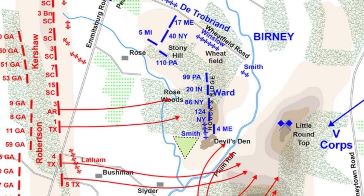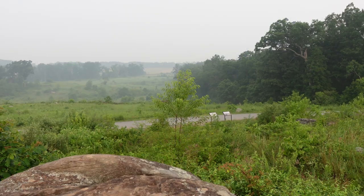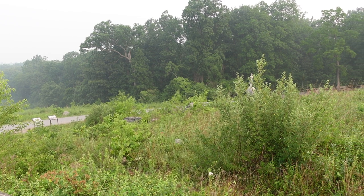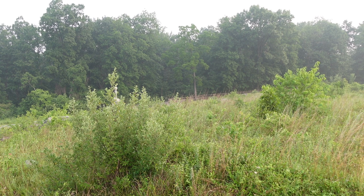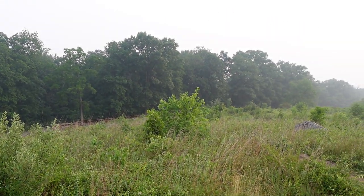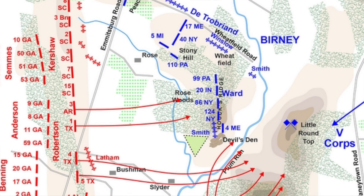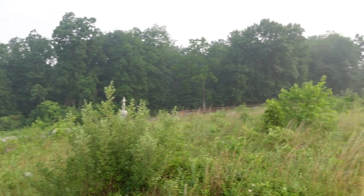Tasked with defending this area was Brigadier General John Henry Hobart Ward's men. He would position his men in this general location. Just before us, you would have had the 124th New York. To their right, farther in this direction, the 86th New York. And farther still, the 20th Indiana. Those two regiments — the 86th New York and the 20th Indiana — were positioned in the Rose Woods, while the 124th New York was positioned just before us here. If you can see through the foliage, there's their statue.